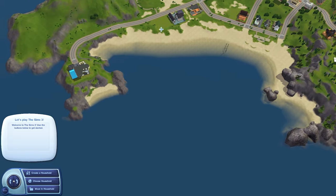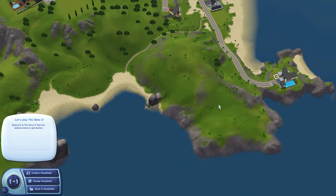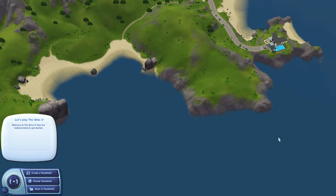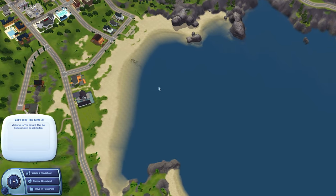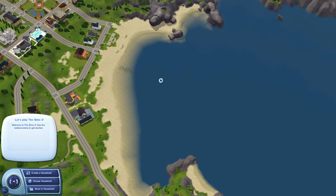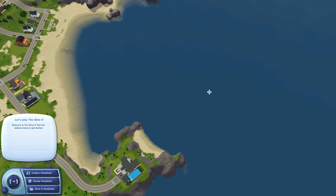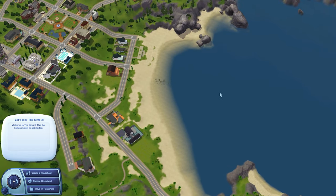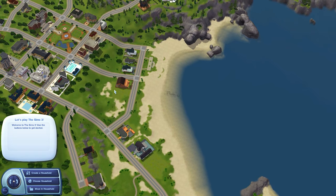I already tested this in Sunset Valley and when you're looking for a place to start off where your houseboat will dock, over here I already determined is not good because the houseboats can't get around this landmass here. You just want to find a location that's going to be near the largest body of water. This area here is all usable ocean where the houseboat can actually go. To start off, we're going to have to build our port lot and that's where the houseboat will dock.